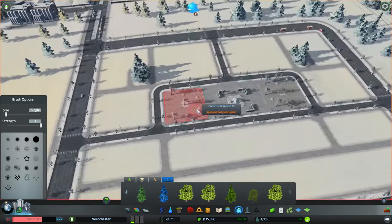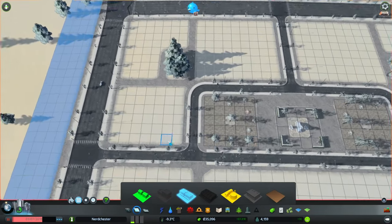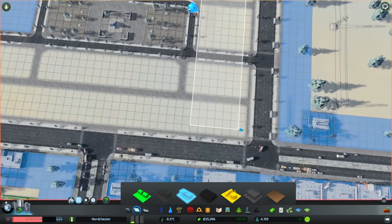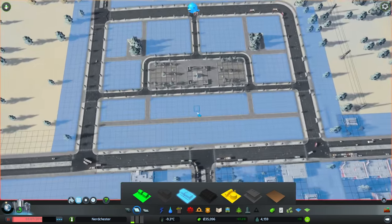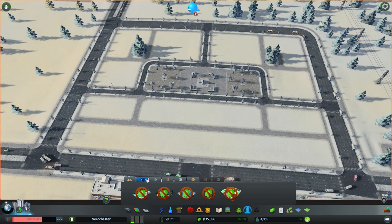Let's do a tree there, another tree there, a couple of little trees just there. This seems like a good space — I reckon it should be good. I'll just zone the whole thing, make it into a district. That looks fine to me — it should be good. It definitely looks like a city center of sorts.